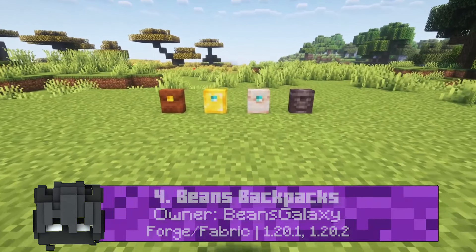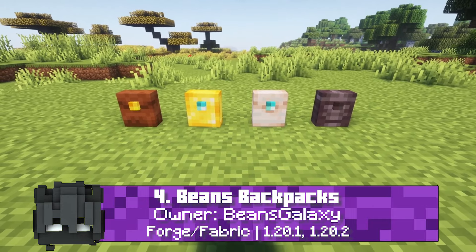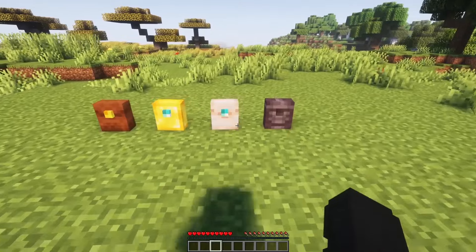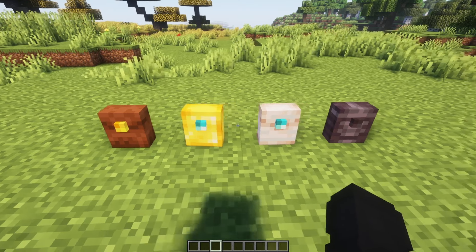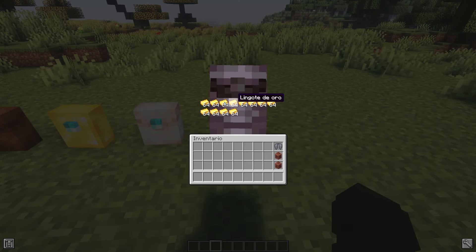Beans Backpacks is a mod designed to seamlessly integrate into the vanilla Minecraft experience, introducing four distinct backpacks crafted from various materials ranging from humble leather to the coveted netherite. Despite their simple cubic design, these backpacks offer practical storage solutions. The basic backpack crafted from leather provides storage for up to 256 items, making it a reliable companion for your adventures.